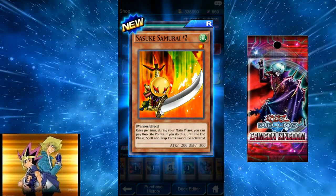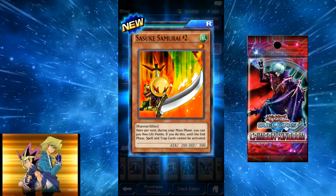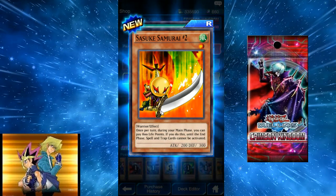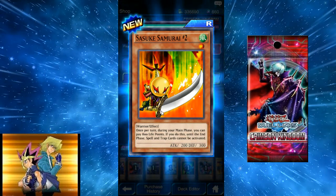Sasuke Samurai 2: once per turn during your main phase, you can pay 800 life points — until the end phase, spell and trap cards cannot be activated. That's actually pretty good. But 200 attack and 300 defense makes it pretty bad stat-wise, even though the effect is really powerful.